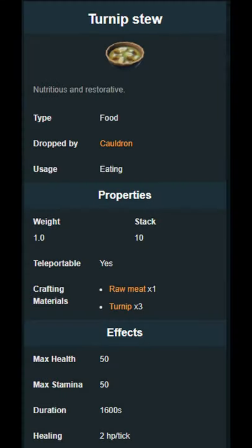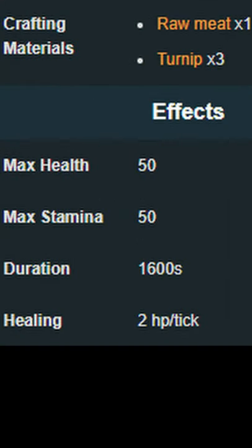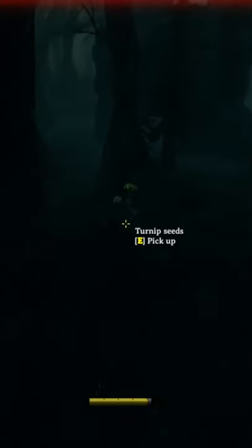Turnips are an ingredient in turnip stew, which is a very tasty and very useful food in Valheim, and you definitely are not gonna want to go without it.